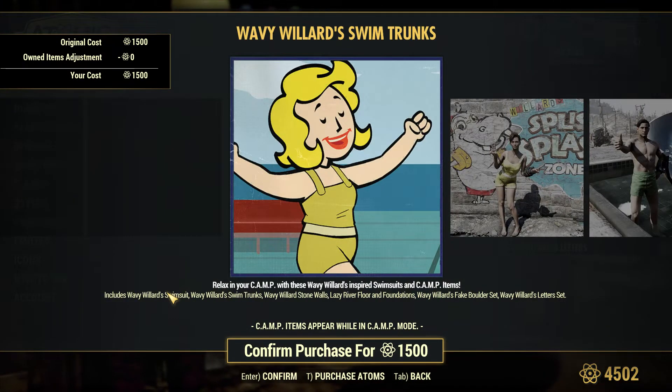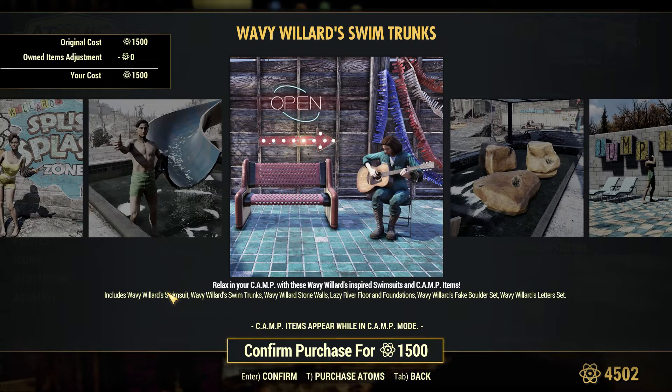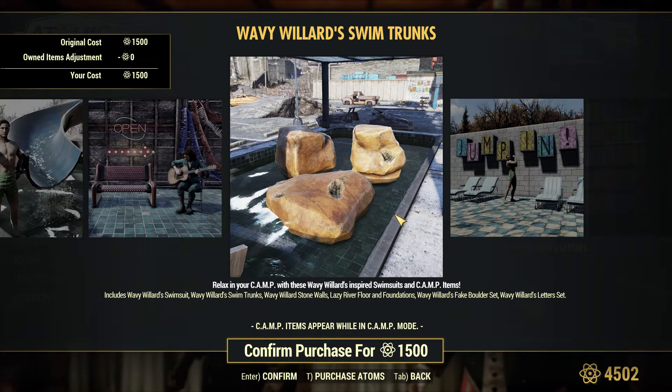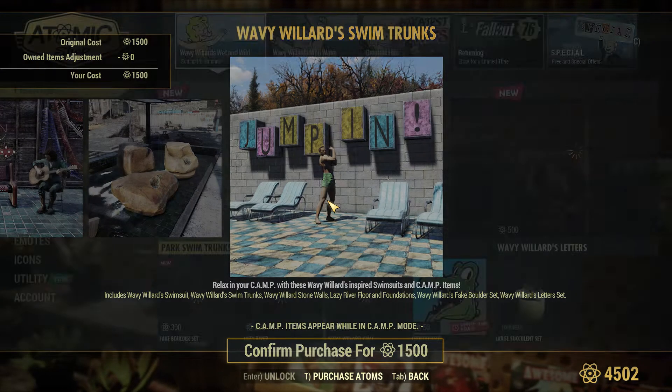So we get the poster, we get the swimsuits. We get this lazy river floor and foundation, the fake bottle sets, and the letter signs — for $1,500. I'll get it.